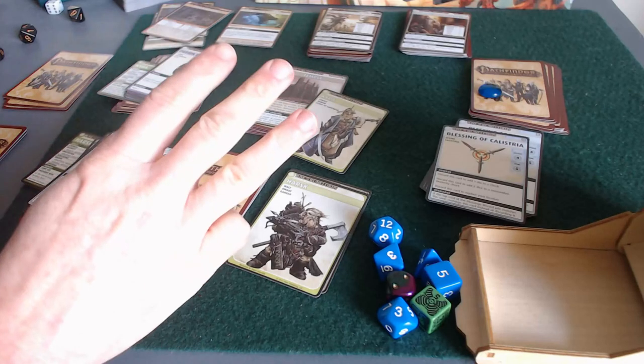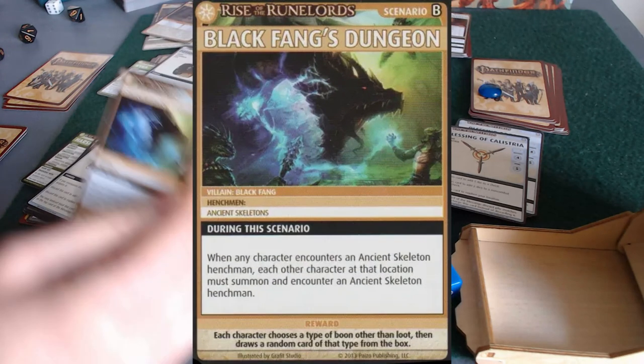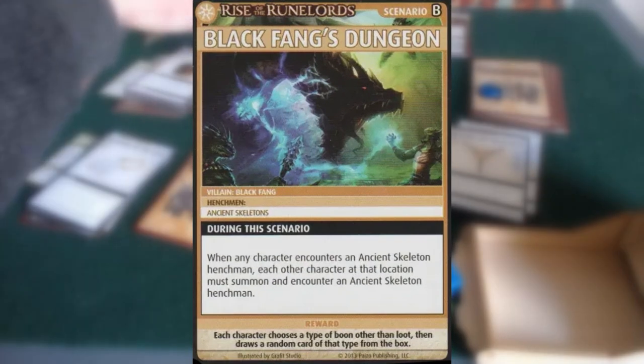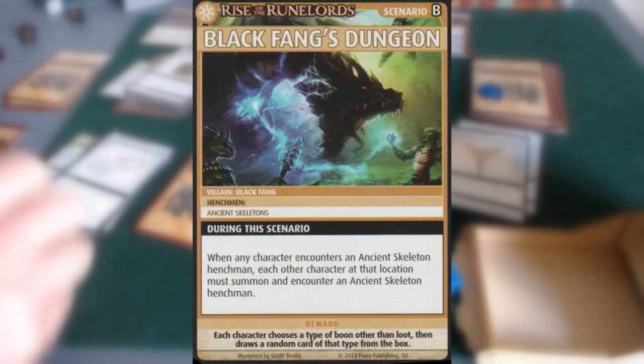Hey everybody, this is round three of my playthrough of the Black Fangs dungeon scenario in the Perils of the Lost Coast Adventure in the Pathfinder card game Rise of the Runelords box.